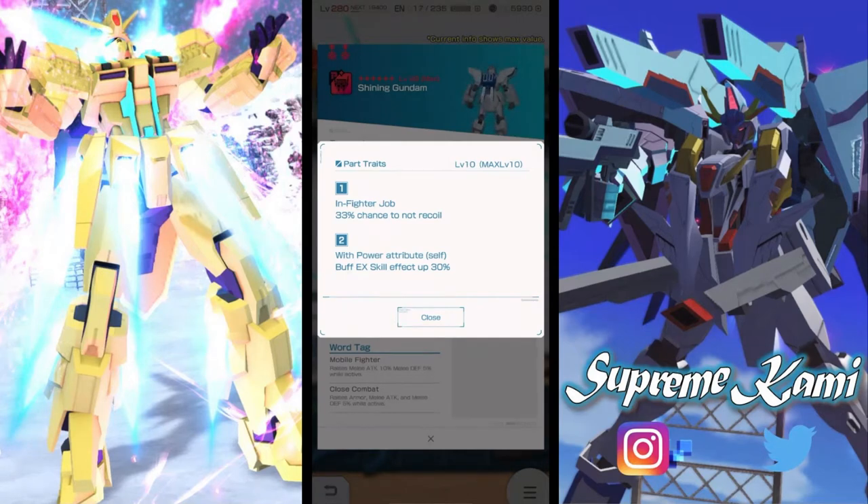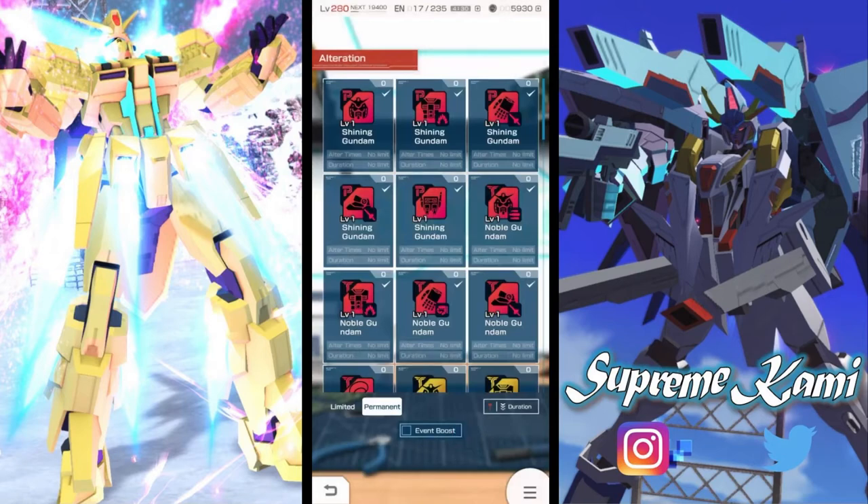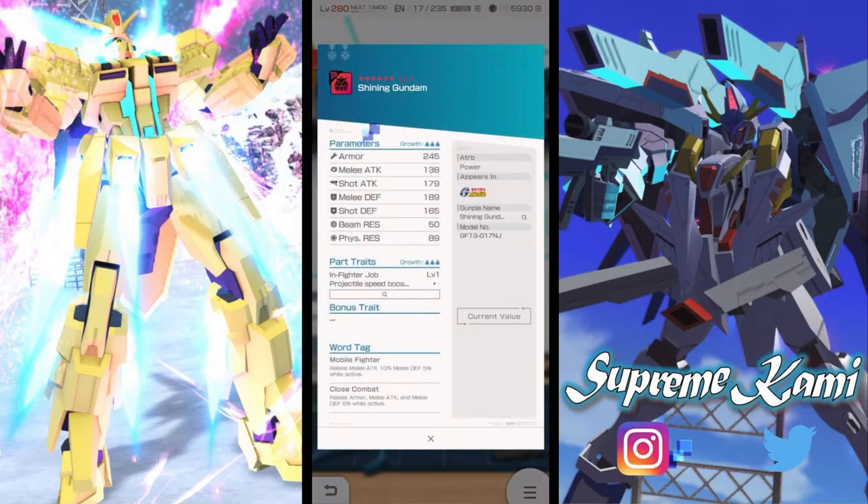After alteration it gives an EXQ effects-up buff of 30%, which is quite powerful. This is only for P-attribute, so it won't fit T or S attribute builds. But it buffs the premium vortex mobile fighter and close combat, making it a great part if you're running a mobile fighter build with P-attribute.